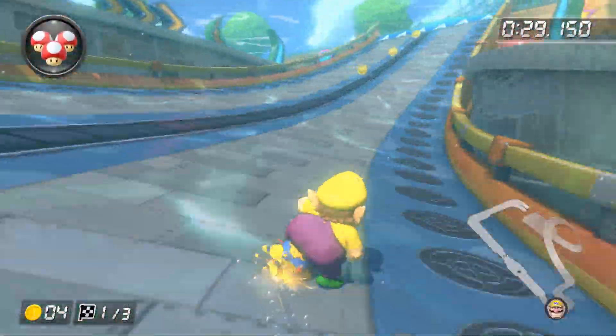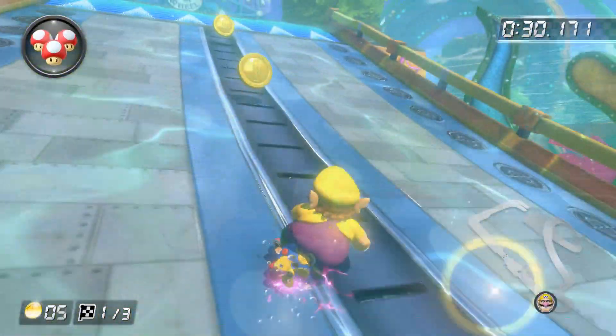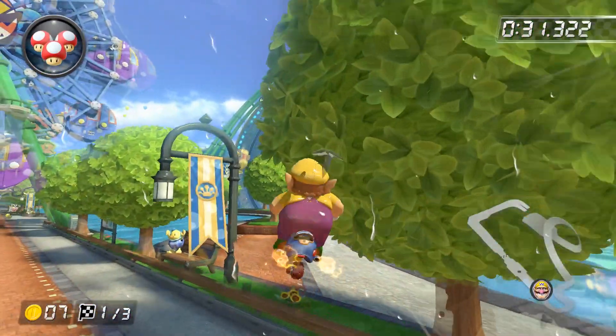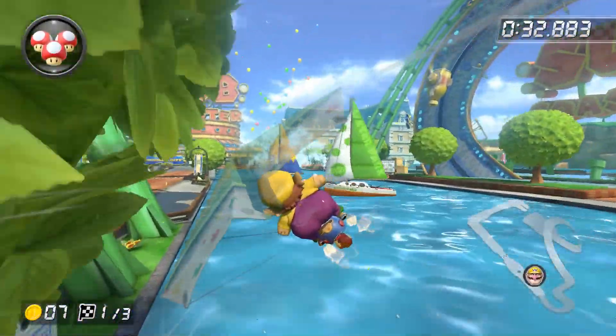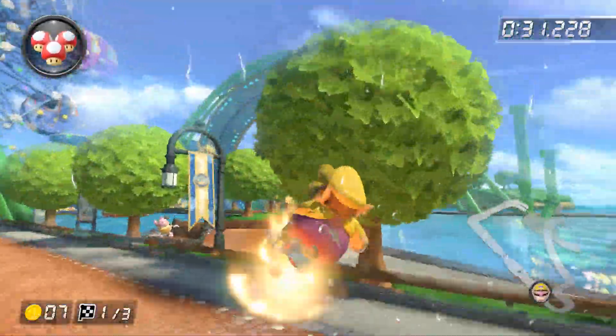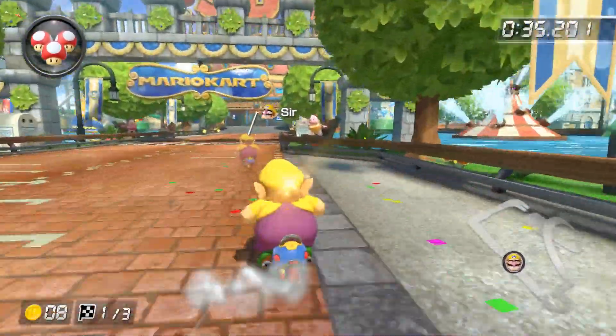Now for gliders, there are two techniques worth going over. The most important one for sure is low gliding. For most glider ramps, as soon as you go off the glider ramp, press your drift button like you're releasing your drift, and your glider will pop out right away. This could save a solid amount of time depending on where you use this technique. It's not faster everywhere, but if you're releasing a super or ultra mini turbo — as long as it isn't Cloud Top Cruise — you should perform this technique. It will definitely pay off over time.